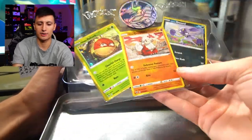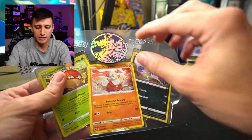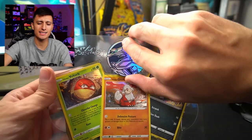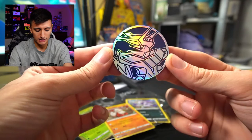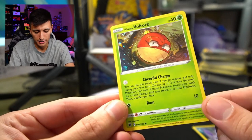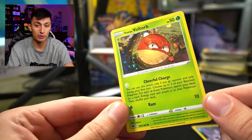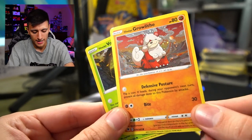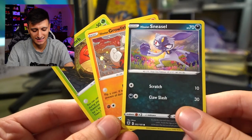Here are the promos. These are all common or uncommon cards from their sets — I think they're all from Brilliant Stars or Astral Radiance. You also get an origin form Dialga coin. There are Dialga and Palkia V-Star boxes too, so if you missed out on those, check them out. Here's a look at the Hisuian Voltorb — it has a really nice holofoil pattern. The only way to get these cards is by buying these specific tins. We also got Hisuian Growlithe and Hisuian Sneasel as well.